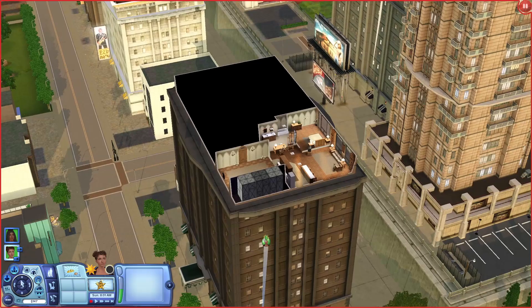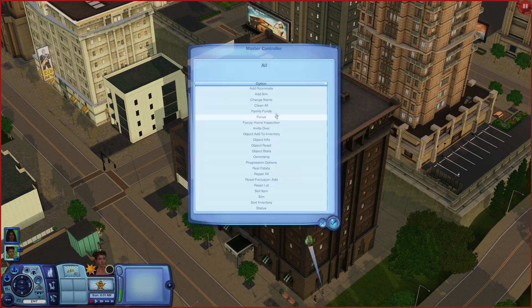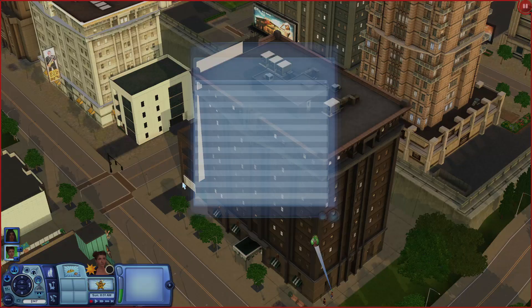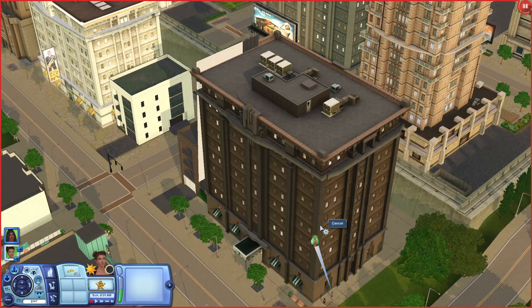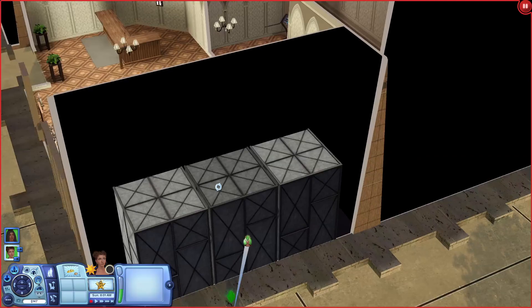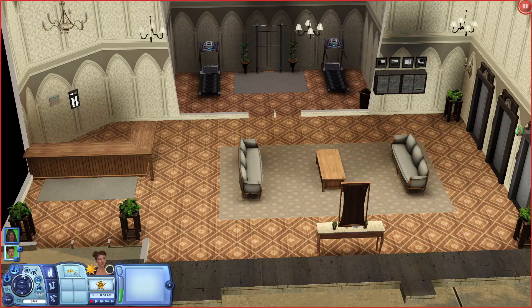I want to show you guys the apartment I got. This is 345 Central Street - it's about 10,000 simoleons unfurnished and about 18,000 furnished. I moved my sims into this home because I really wanted to see what the apartments look like. I feel like I don't really use apartments that often in the Sims 3.